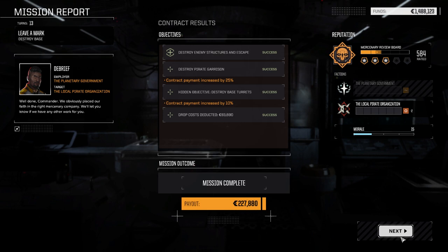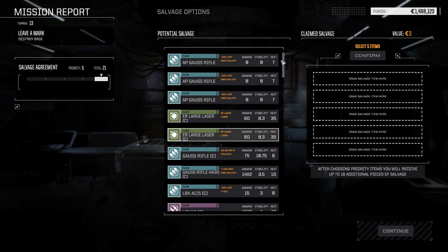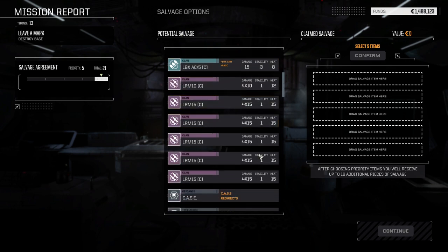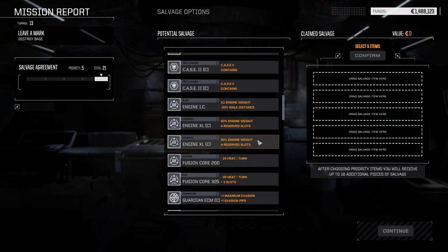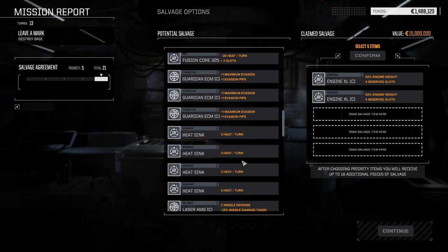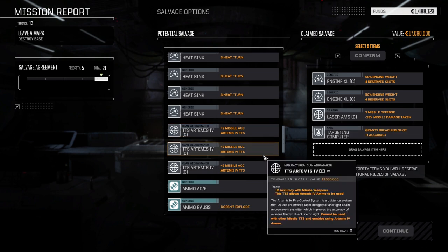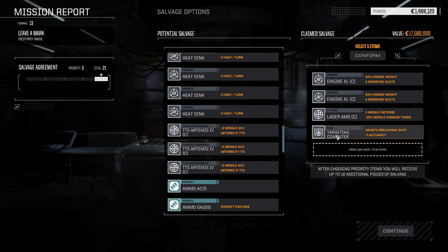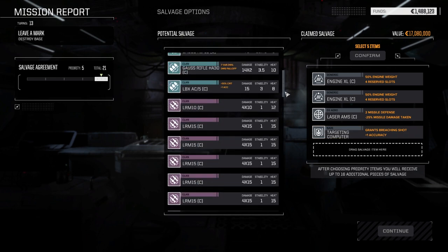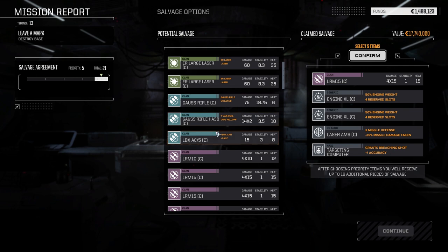We got some good salvage selections. 227,000 — more than enough to fix repairs. Let's have a look at the salvage. AP Gauss rifles, regular Gauss, LRM-15s — I might just take those. Clan XL engines — really? I'm going to take two of these. We've still got a bunch of ECMs in stock. Laser AMS, probably a targeting computer — man, good stuff. We don't need the Artemis I think, but we really need the targeting computer. Maybe another LRM-15. LBX-5 Clan, ER large lasers.